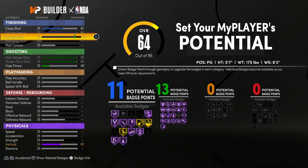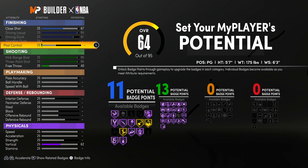You probably need Hall of Fame Slithery, Posterizer, and Acrobat. You don't even have enough badges for those three right there. So you're going to have to do like silver Acrobat, bronze Giant Slayer — it's going to be rough. Let's see what we can do.